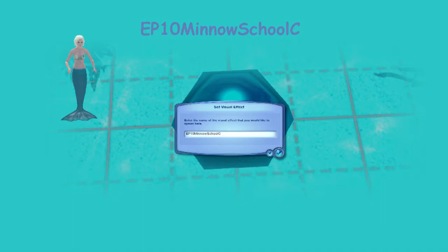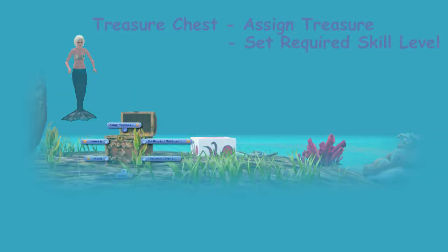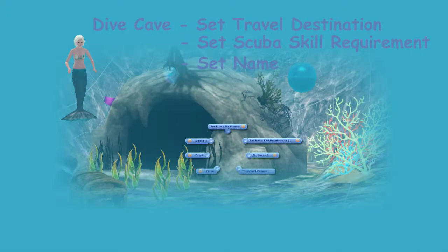It's well worth experimenting with fog emitters. Now for treasure chests, Ctrl+Shift+click on the treasure chest and it gives you the menu where you can assign the treasure — there's a list of treasures to choose from. You can also set the skill level required to open the treasure chest. For dive caves there are two types — you set the travel destination, which probably requires more than one dive lot or a named destination somewhere in your world, and you can set the scuba skill requirement to reach that destination and also name the cave so it can be used as a destination from another location.